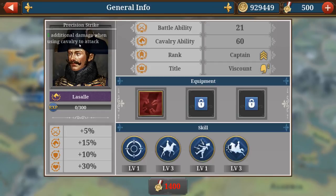The surprise attack adds additional damage when a cavalry general deals damage on different types of enemies. The maneuver skill gives a 60% chance to ignore the effect of a barrier when using cavalry to attack.